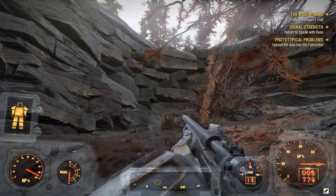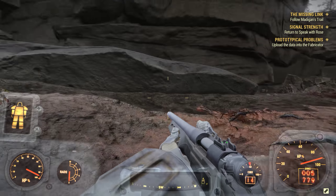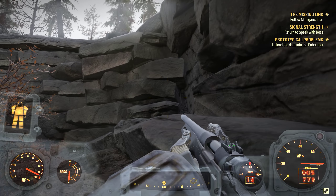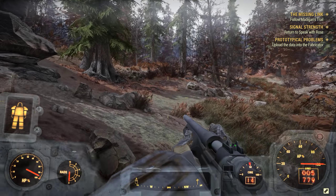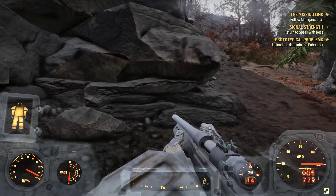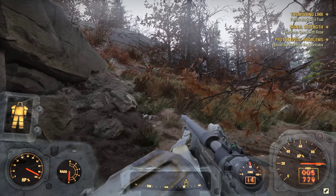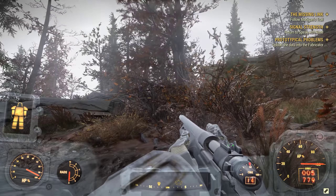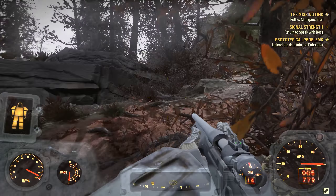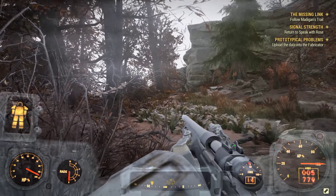Fusion cores are quite easy to find. I'd say they're actually easier to find in Fallout 76 than in Fallout 4 - I run out a lot more in Fallout 4. And when you consider there are a lot of other players in Fallout 76 taking fusion cores out of generators, it kind of shows it's not the hardest thing to get.